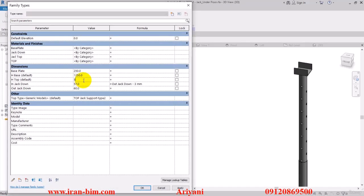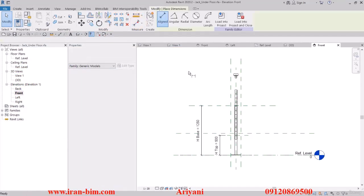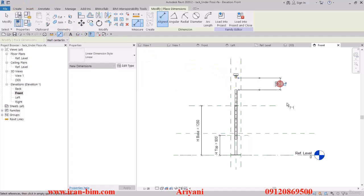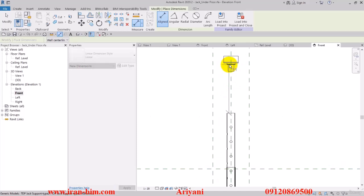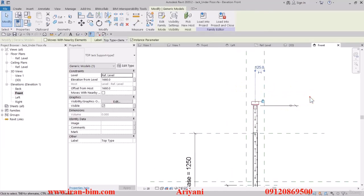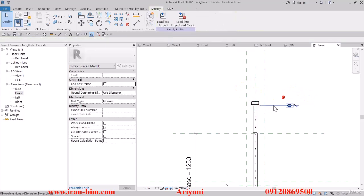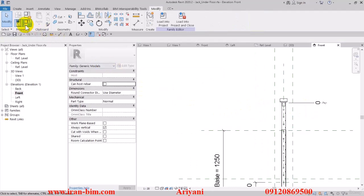Now let me go here and put the H type on 500. After that I'm going to go to the front view and use the measure tool to see how long it is. Then select this and put it on zero, then lock this one and give it a test.